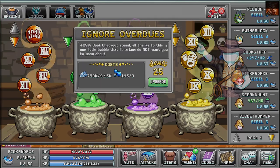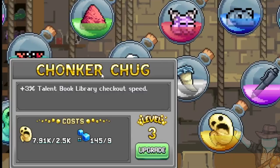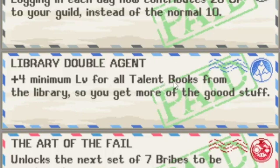Yes, ignore those overdue fees! There is also a vial — Shonko Shug — for talent book library checkout speed, though I only get 3% from this, one per level. There is a bribe you can buy: Library Double Agent — plus 4 minimum level for all talent books from the library, so you get more of the good results. Note it is only the minimum level — it just reduces the RNG when you try to get a book.